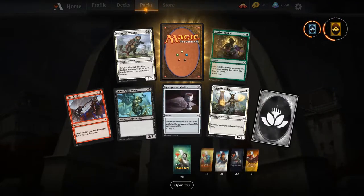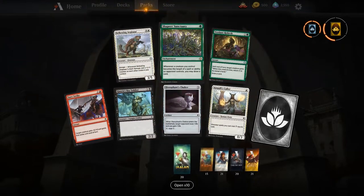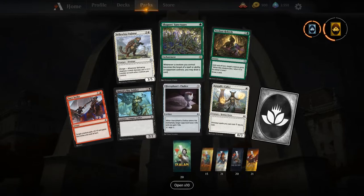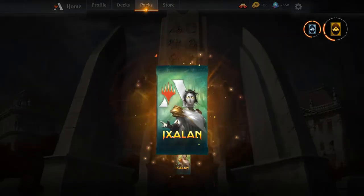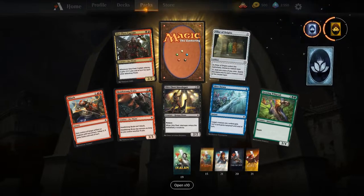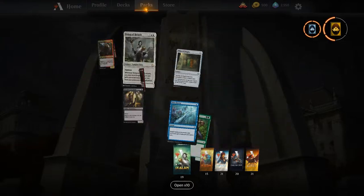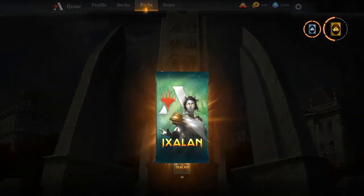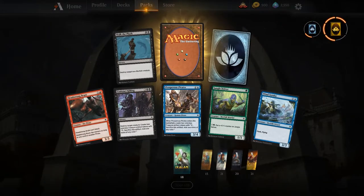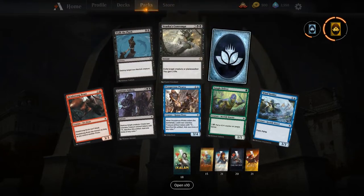So we got a Safer Sanctuary — good sideboard green card. Let's move on to the next pack. I'm hoping for some check lands for Ixalan because I need to make some three-colored jank. Bishop of Rebirth — solid card in vampires. Next up we have Vraska's Contempt — great removal spell, definitely going into some Golgari decks I want to brew up.